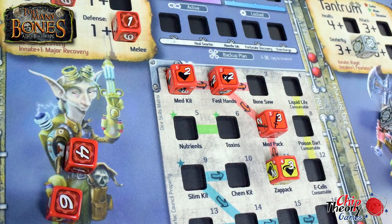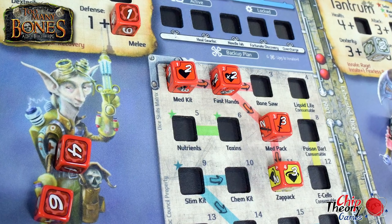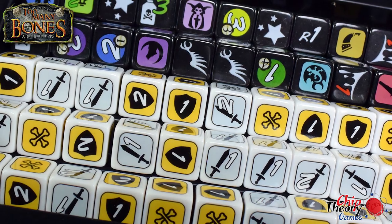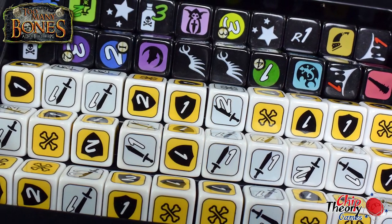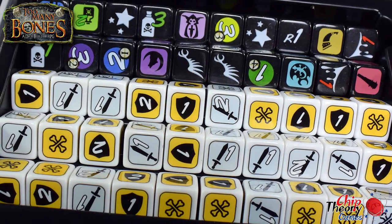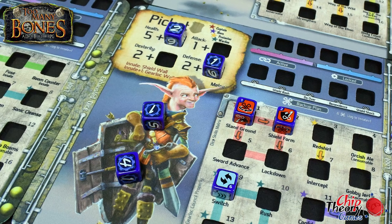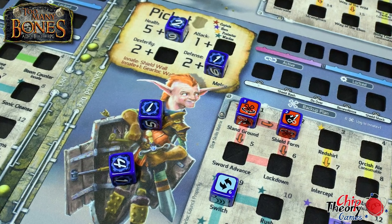It is an RPG-style game in which you are progressing along a story-driven task and you're unlocking new skills and stat dice, all the while allowing you to craft powerful dice combos and tactics along the way. You are going to be using your dice to do abilities and battle creatures that come onto the player mat. It looks absolutely spectacular, and it's not just the dice and the recessed player mats, but there's also these cards.